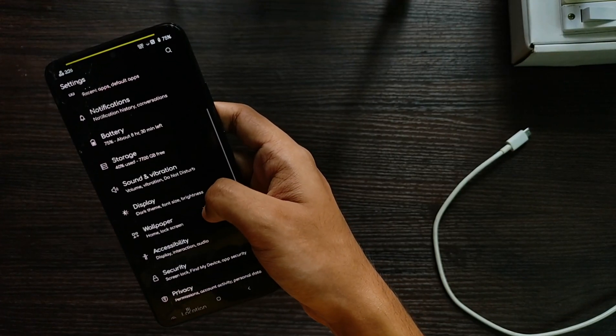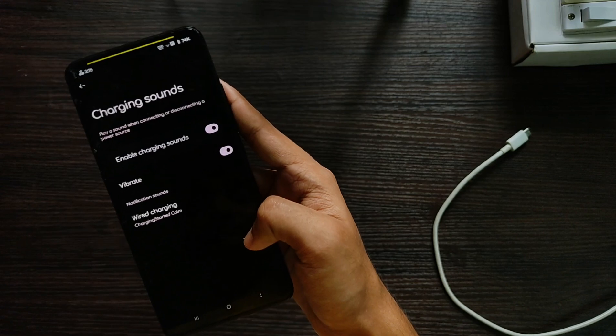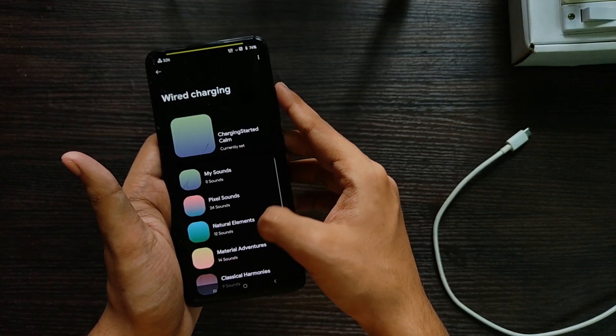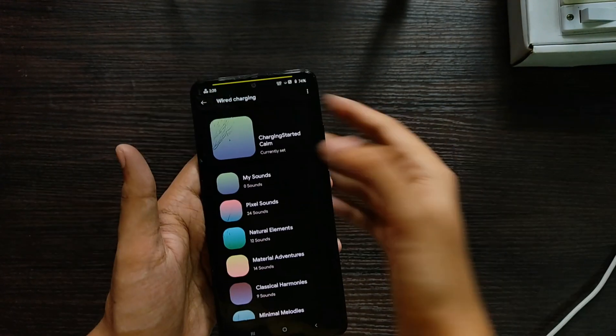Back in the main settings, under Sound and Vibration, you'll find a charging sound option. There are many pre-built charging sounds to choose from, and you can also set your own custom charging sound.